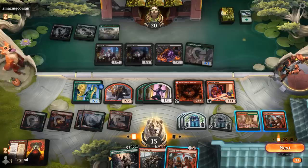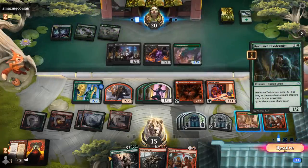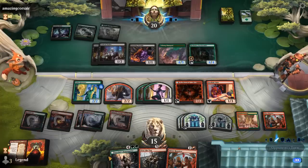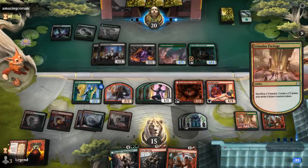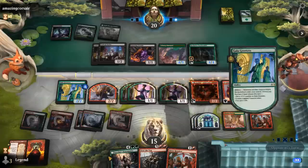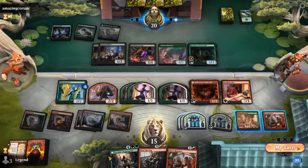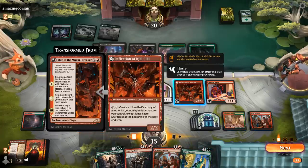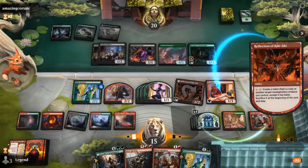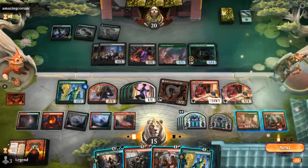I'm going to try and wait until next turn to truly combo off — potentially even copy Valet with Reflection of Kiki-Jiki. Taxidermist 4/4, that's acceptable. I want to preserve as many permanents as possible. End of turn, use package, make another treasure. Then unsap. I think start by copying the Devilish Valet. Can make a treasure. Let's go Over the Top!